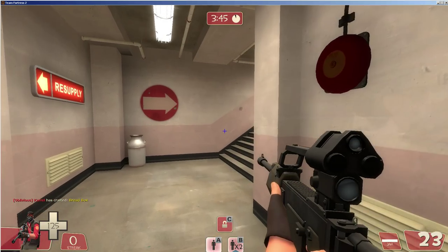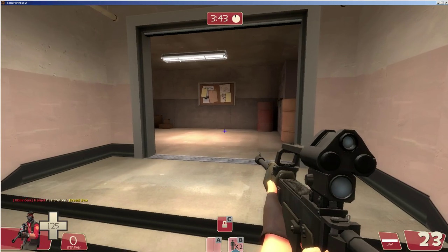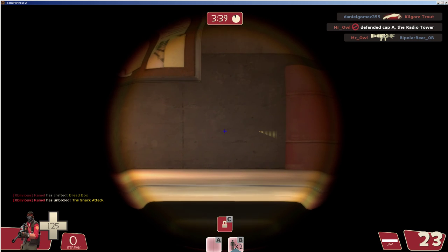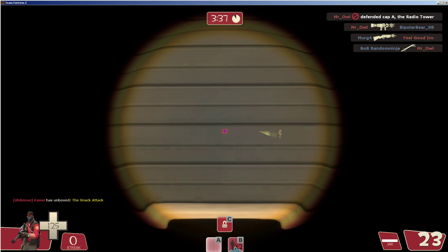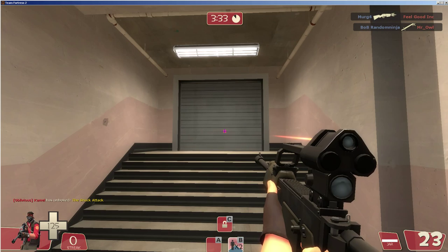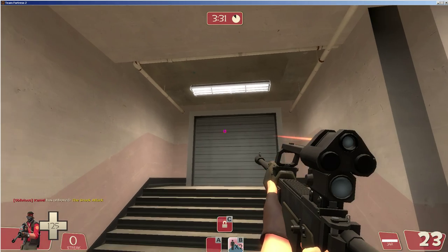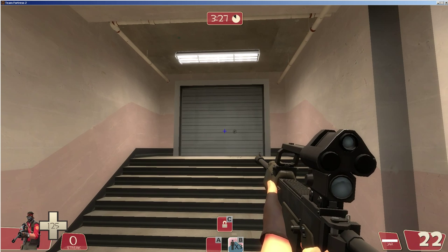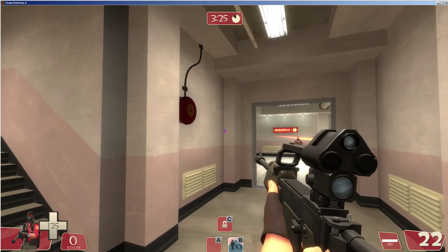I'm just going to display it — I'm not too good at the game overall, so I'm just going to show you how it basically works. You can be scoped, you can charge your gun, and as you can see the charge is going up. It also shows a red laser, which is pretty sweet. You can look at the laser and then shoot. That's basically the Classic — it is pretty cool.